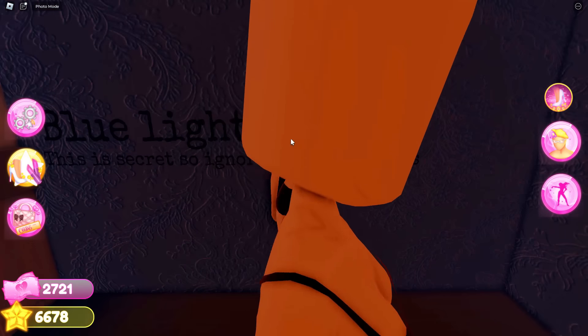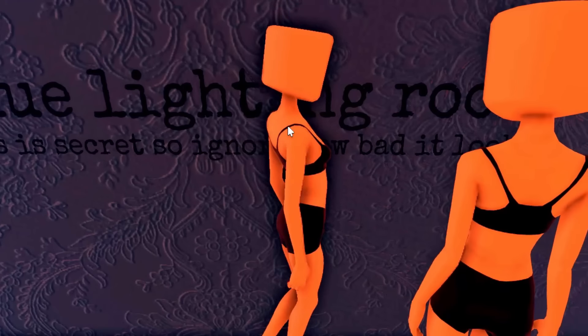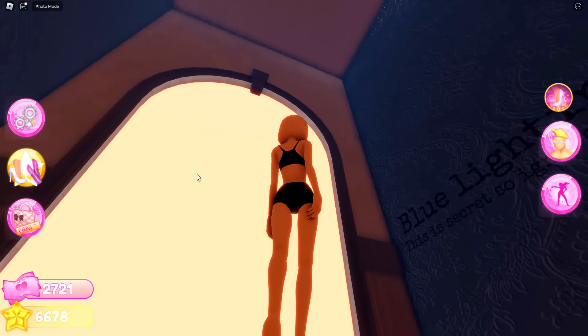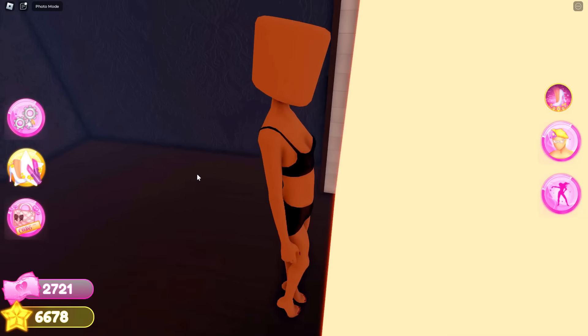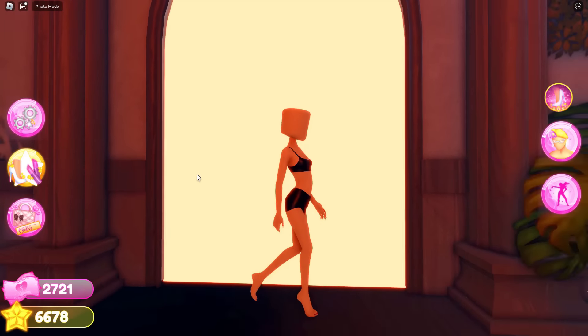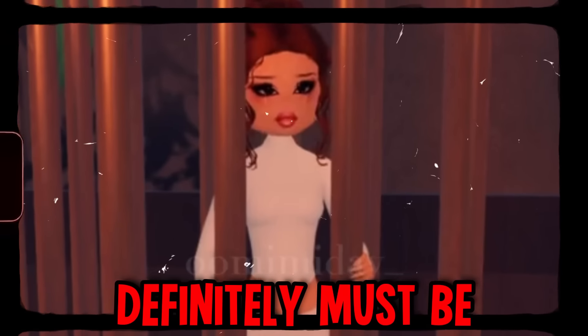There's now a blue lighting room that's open! It says 'This is secret, so ignore how bad it looks.' Okay, well this is a pretty cool area if you want to hide or something. I don't think they're done with it — they must be doing something here for the new update. But Lana definitely must be coming back soon.